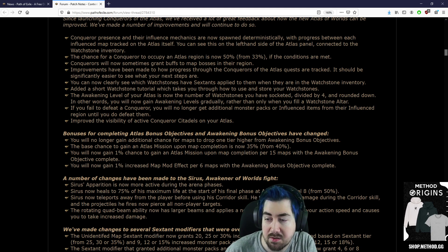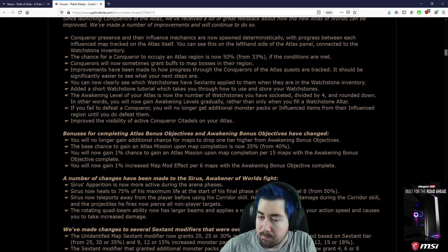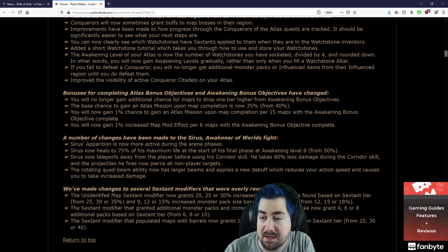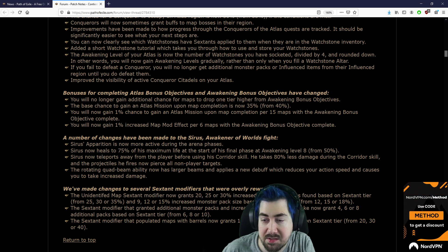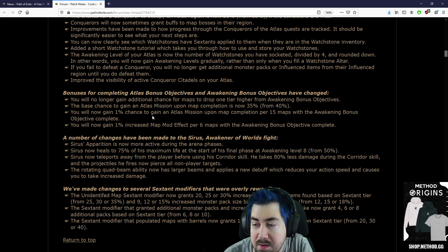Improved the visibility of active Conqueror Citadels on your Atlas. You will no longer gain additional chance from maps to drop one tier higher from the Awakening bonus. The base chance to gain an Atlas mission upon map completion is now 35% from 40%. You will gain 1% chance to gain an Atlas mission upon completion per 15 maps with the Awakening bonus.